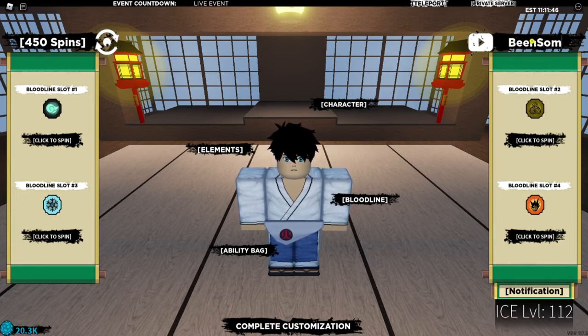The next code, which is all caps, gives you six million REL. And the last one is 'spooderman' with an exclamation mark — that one gives you a stat point reset.